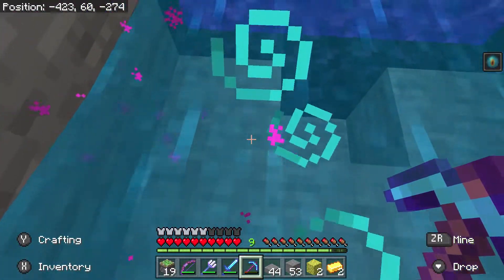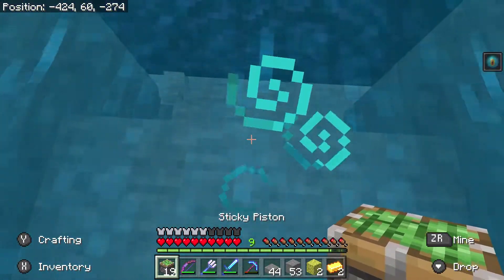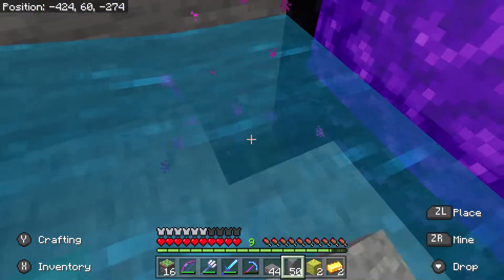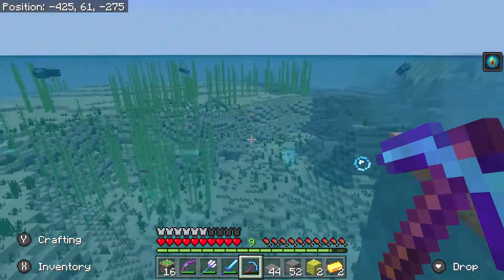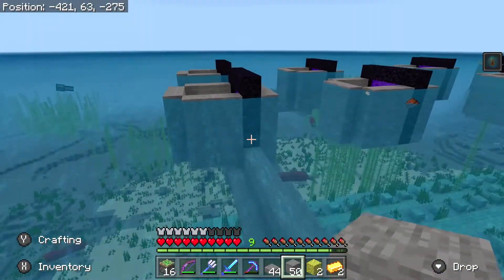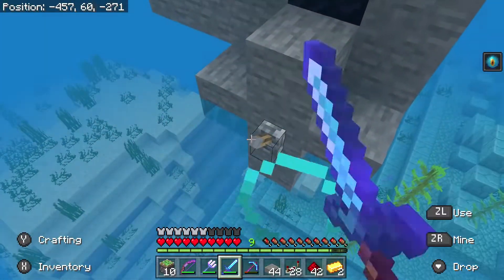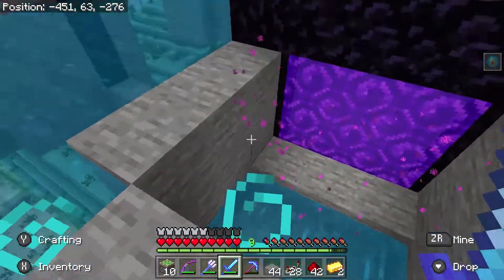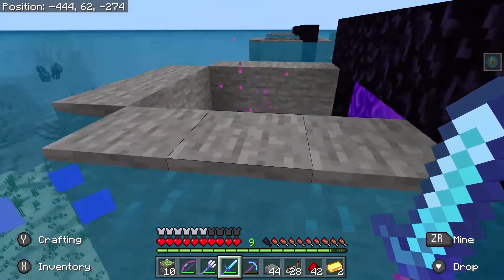Let me just add in the sticky pistons for all the other capsules that I didn't get to. I feel like I should have done this before I added the water in here. Now that I'm done with that, let's give it a test — flick this lever here. Yes, the pistons pushed the block upward, preventing the guardians that spawn here from going into the portal — effectively turning off the farm.